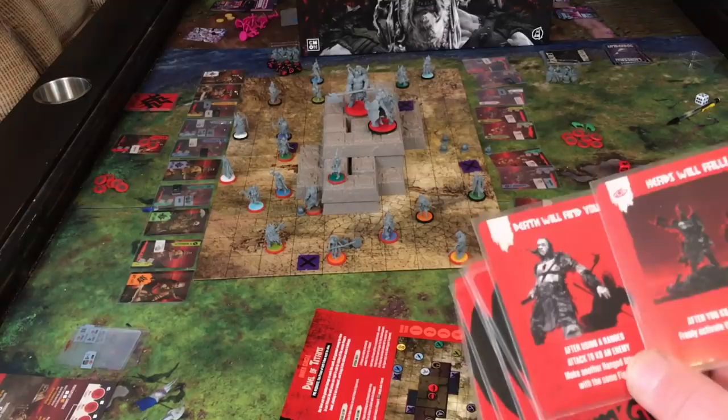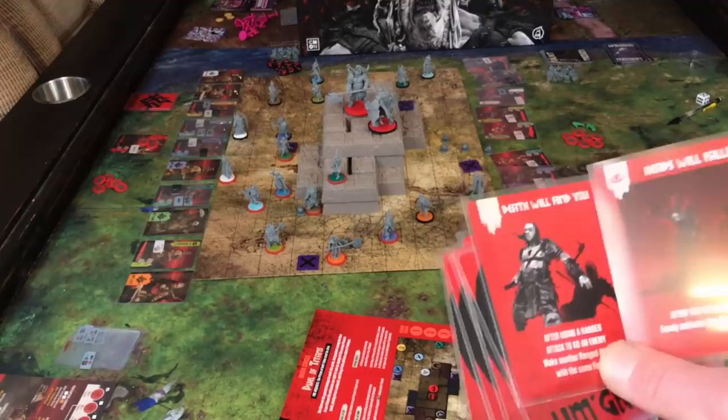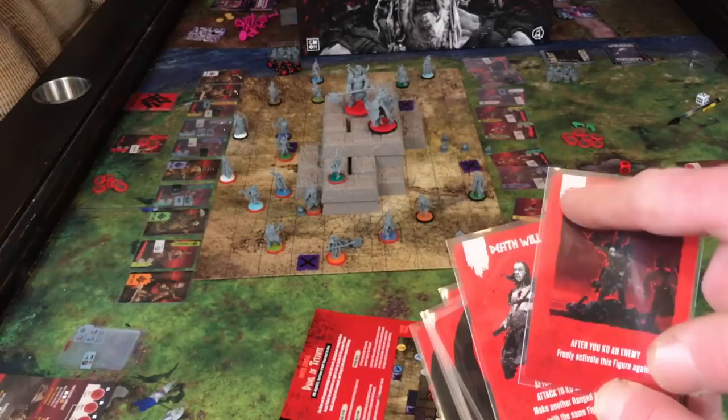Those are the ones you have access to for that game round. There's a total of four game rounds max, unless someone wins before that. Once you use one of these, they are discarded. Some of them have a cost — in this case it would be one hate, though usually there's savagery that costs. But this clan spends hate in particular.